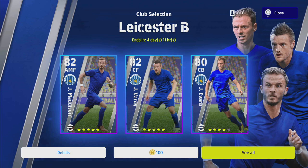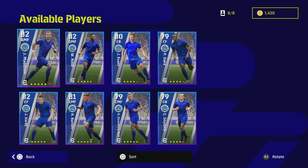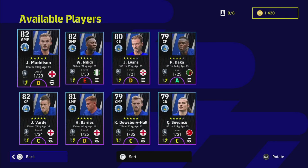Welcome back to another player review. Today we're taking a look at the Leicester club selection. Couldn't have been a worse time to do the Leicester players because they are in a bit of a slump at the moment. They do have some fairly decent players in their squad — they just don't seem to be clicking this year in the Premier League. Losing Fofana is a big one as well. Daka, Maddison, Barnes and Vardy are probably worth a look, but these players have really bad form because of the way they're playing, apart from Daka.